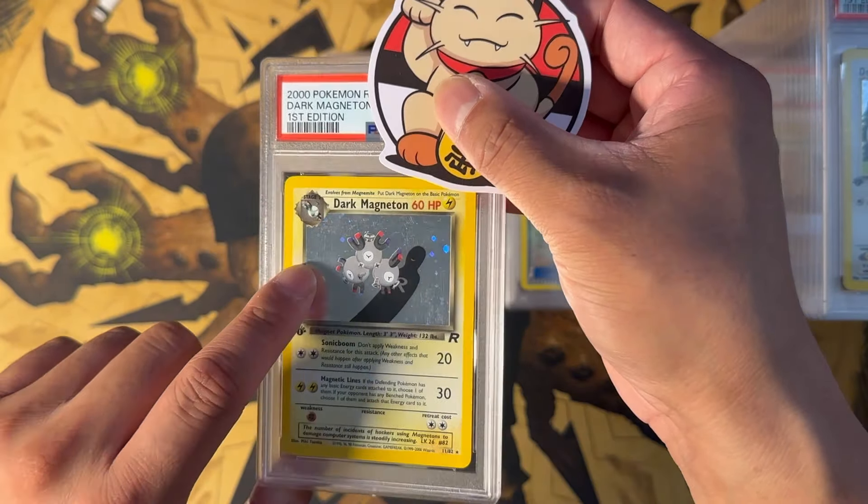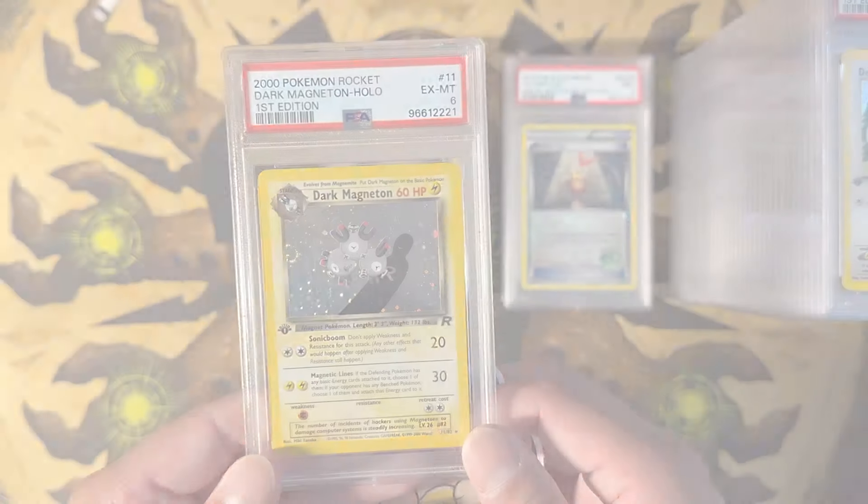Dark Wartortle Reverse Holo from Legendary Collection — this got a PSA 6. Tentacool Reverse Holo Legendary Collection — PSA 3. Kadabra Reverse Holo from Legendary Collection — this got a PSA 7. Machoke Legendary Collection Reverse Holo — PSA 8. Very nice. Espeon from Undaunted — beautiful card — PSA 6. Suicune from the Lost Thunder pre-release, this is the Staff version — this got a PSA 8. Polywag, this is the Play Promo — very cool card — this got a PSA 8. Blastoise Base Set — PSA 6. Another Blastoise Base Set — PSA 6 as well. Another Blastoise from Base Set — PSA 6. We are 4 for 4 on PSA 6s. Venusaur — PSA 5. Another Venusaur — PSA 4. Delibird from Neo Revelation First Edition — this got a PSA 8. And a Dark Magneton First Edition — got a swirl right there — this got a PSA 6.